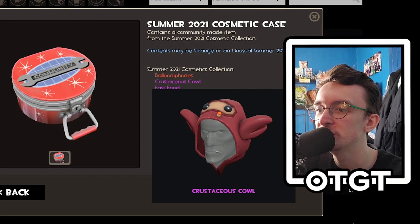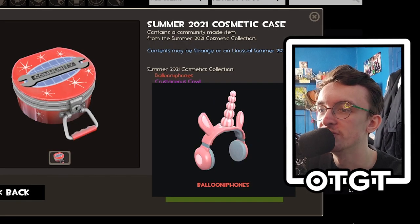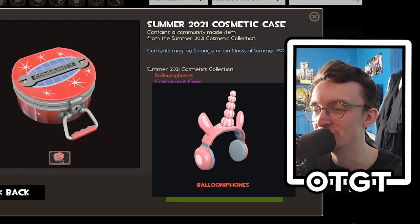Fast Food set — not really a fan of that. Cretaceous Cowl — I like this, it's like the dino hoodie, the Prehistoric Pullover but a different version. It's actually 'crustaceous' but I still rate it. And the Balloonie Phones — Agro is smiling upon you, TF2. Pretty cool cosmetics overall, I'm going to wait a bit.